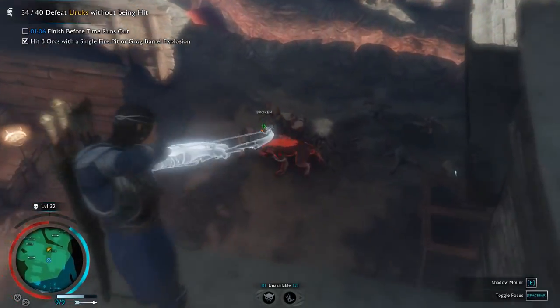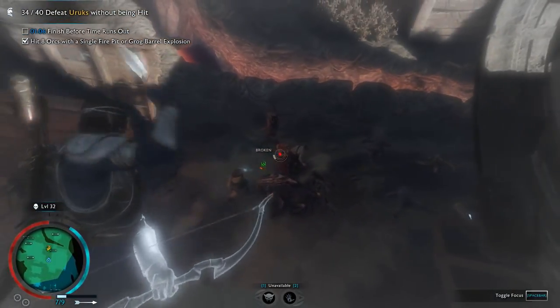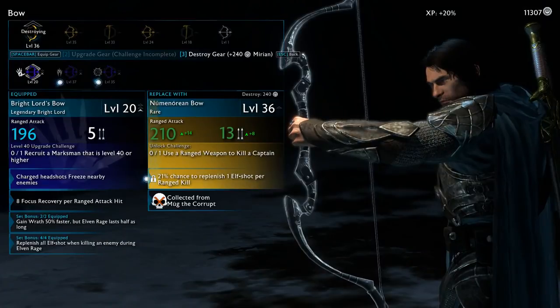Talion wouldn't be much of a ranger if he couldn't use a bow, and of course he can. Apart from the original bow Azkar, Talion can equip a selection of other bows, which are identical in function but differ in stats and appearance.